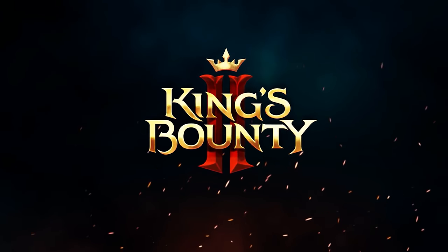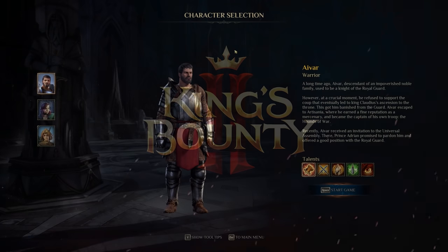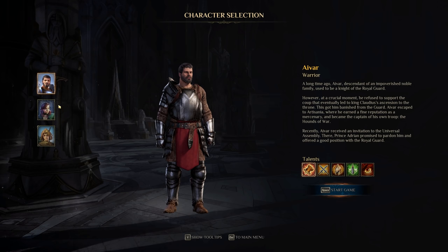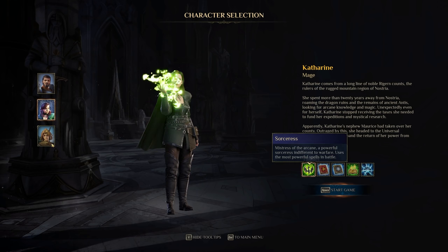Let's get started on 8 tips to get started in King's Bounty 2. Our first tip is about character creation — or character selection, for that matter. You've got three archetypes to choose from: the warrior, the mage, and then the paladin.